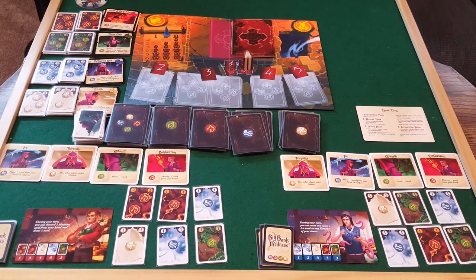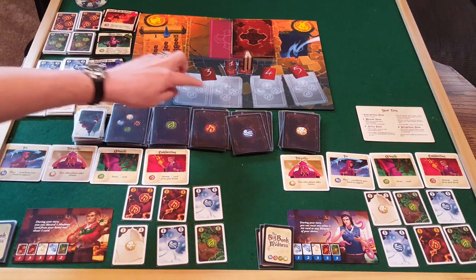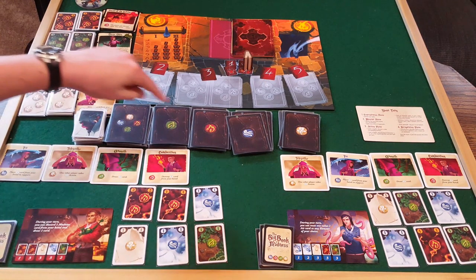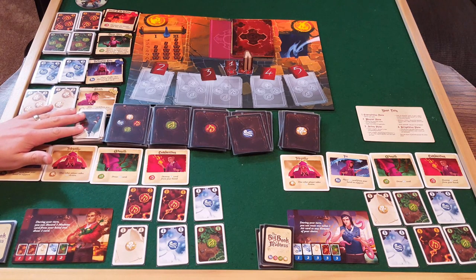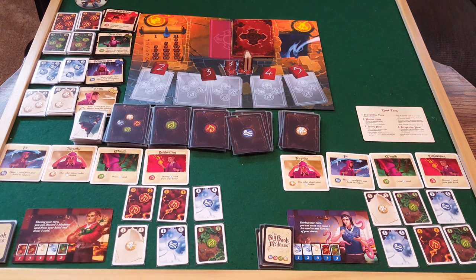All spells cost two elements of their color — two air, two water, two earth, or two fire. We open the book, go through five rounds, place curses on the board based on the book page, and try to defeat them. If we defeat all curses within five rounds, we've defeated that monster. If not, something bad happens but we continue through the book.